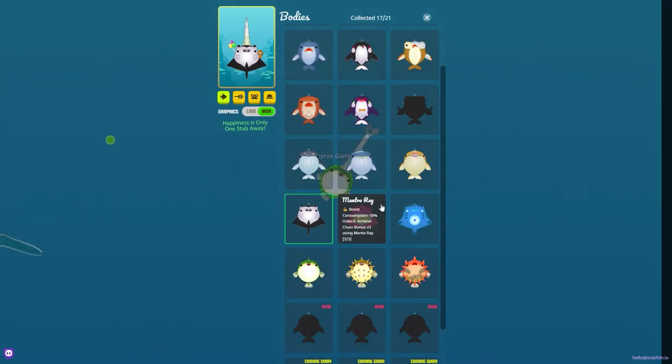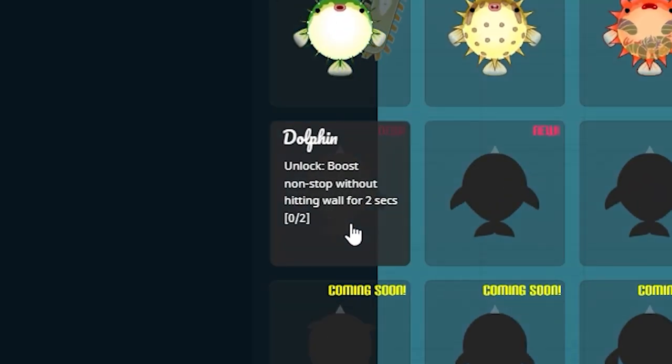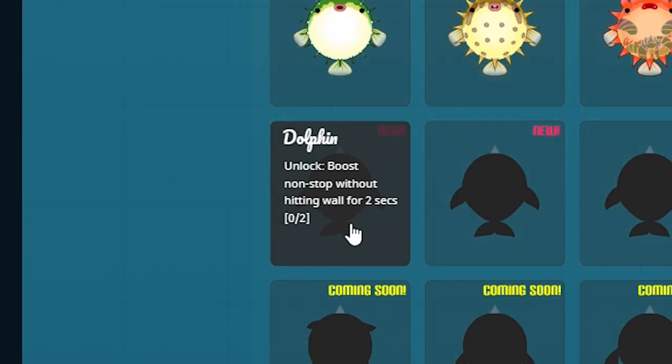Recently the dolphin family was introduced to the game. To unlock the first dolphin is super easy — you need to boost non-stop for 2 seconds without touching the walls.